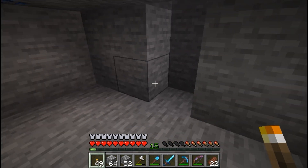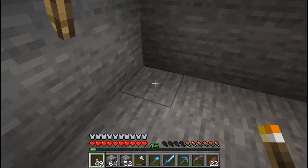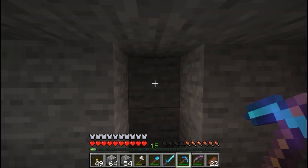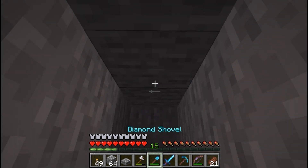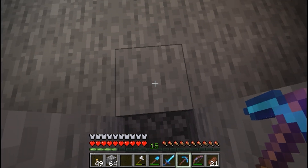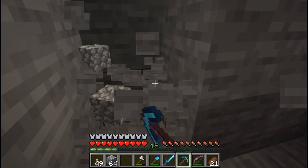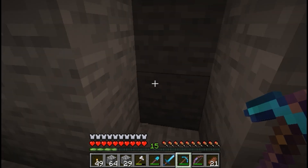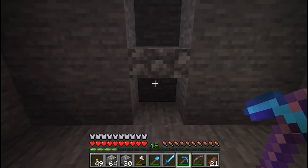Place some light down here so nothing spawns. In this case I made it five by four, and in the back here is where you're going to make your ladder going up. Now you want to dig one more down just like that, then place your slab in the bottom, step up, and go two more down. Then take the block underneath the slab out.